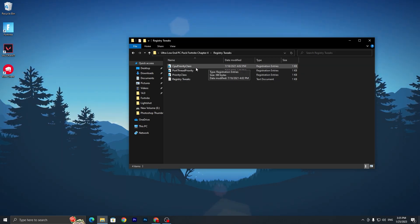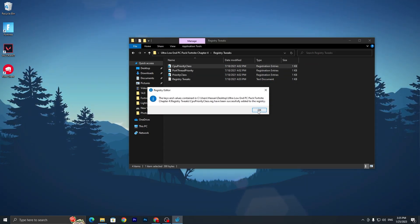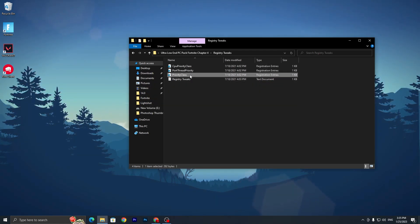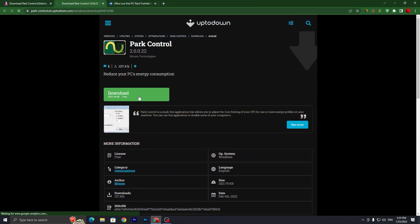Once you've replaced the config file and closed the file explorer, go to the next file in the pack which is the registry tweak. Double-tap to open it, and inside you will find CPU priority class, port, thread clarity, and priority class entries. You need to install all of these registry files one by one — double-tap each one, click Yes, click Yes again, and click OK. Do the same for all three files.